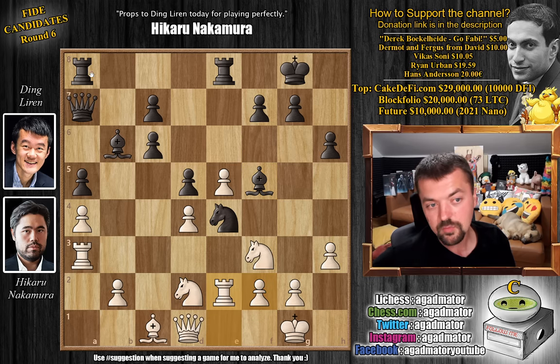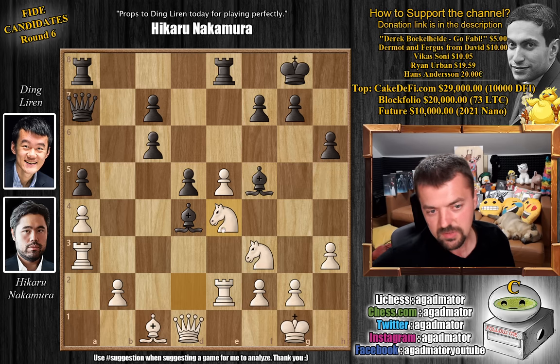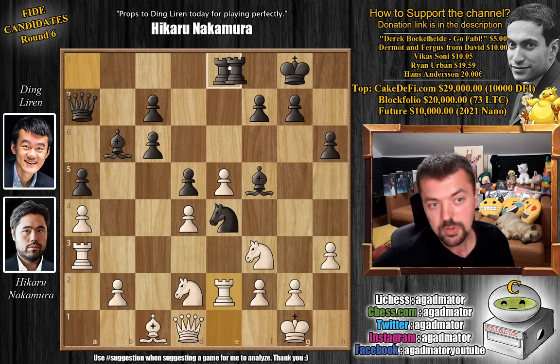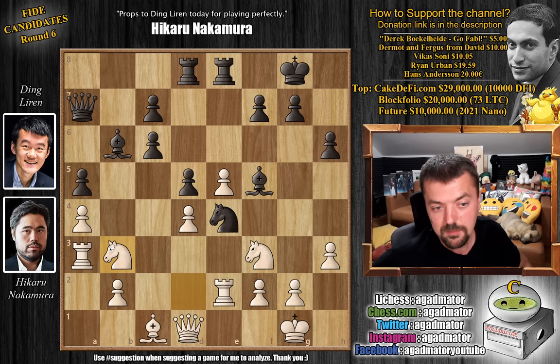And here we have rook 8 to d8. If you're wondering about this pawn — whether we could capture it or not — of course you cannot. If you capture it, then we just capture the knight and you're just down a piece. It doesn't really matter what you play. If d captures and e4 attacks the knight, we simply capture with the knight, attack the bishop — we play bishop b3 and we are up a full knight. So that's out of the question. Rook 8 to d8 — Ding just continues development. And now knight to b3. The d4 pawn is nicely defended.